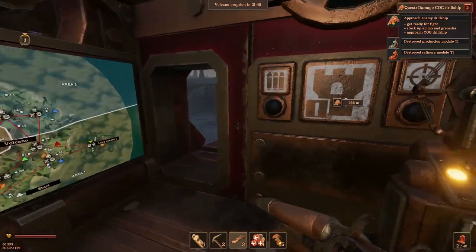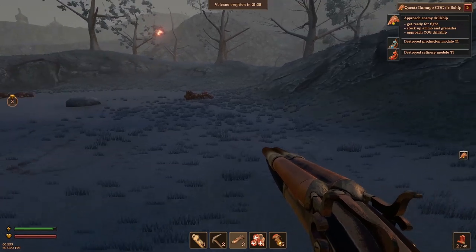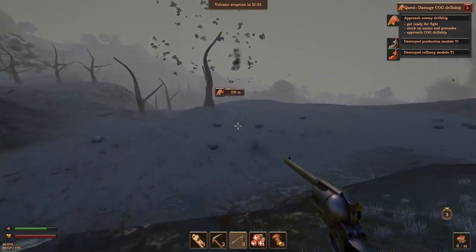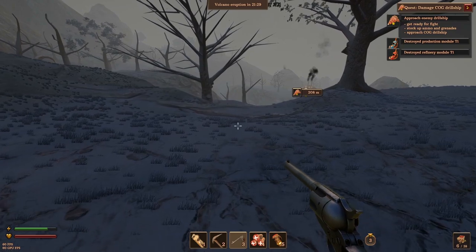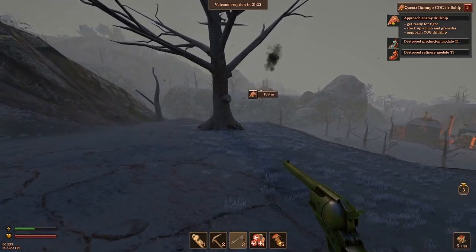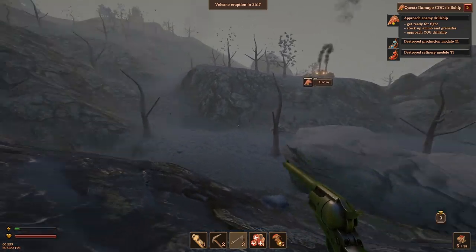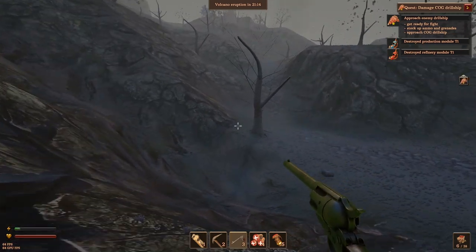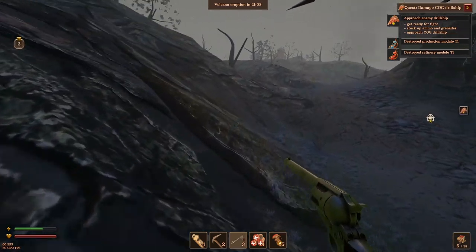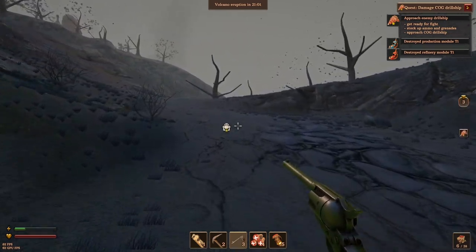Now we've got a Cog ship to sneak onto and we've got to do some sneaky stuff. In fact it's over there. Let's go sneaky sneaky. We don't seem to have a crouch, if we do I can't work out where it is. What is the best angle of approach? This way - coggy bastard over there. We can do this, it's going under - it's going to give us a chance to have a look around.